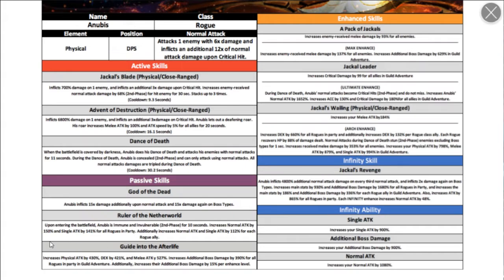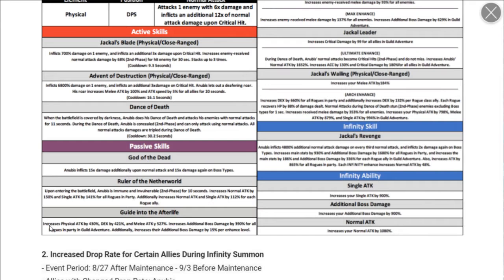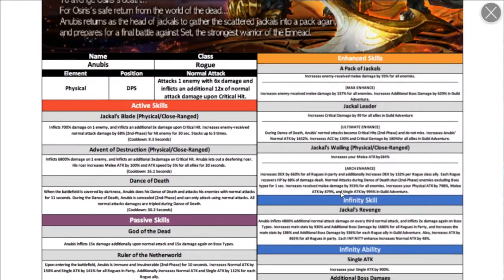His passive also increases normal attacks and single attacks for all rogues in a party, with additional bonuses for each rogue in the party. It increases physical attack, dex, and melee attacks, and increases additional boss damage for all rogues in guild adventure — and that bonus increases by 15% per enhance. So he's clearly made for guild adventure.